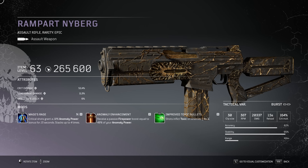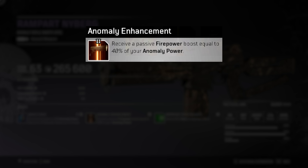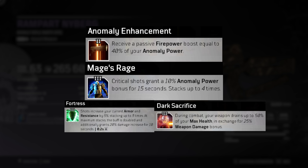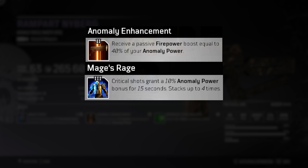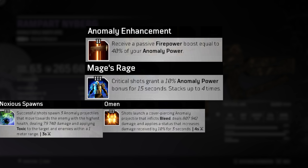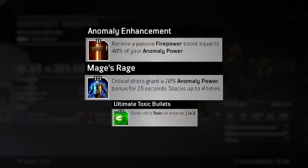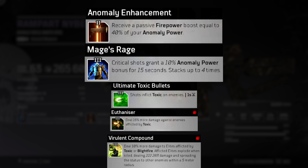Looking at weapon mods, there are two mandatory mods: Anomaly Enhancement that converts anomaly to firepower, and Mage's Rage that increases your anomaly power up to 40% by hitting crits — so make sure you hit crits to keep it up. Having those two will be more than enough. As a third talent for bosses I would recommend Fortress or Dark Sacrifice. Don't let the 25% weapon damage tooltip on Dark Sacrifice fool you — it's actually not normal weapon damage but its own multiplier, so it's really huge. You can also go for status talents such as Noxious Spawns, Omen, Winter Blast, or the ultimate status mod. In my case I have Improved Toxic, which allows me to use Toxic gear mod talents like Euphemizer and Virulent Compound, which just amps the damage even more.